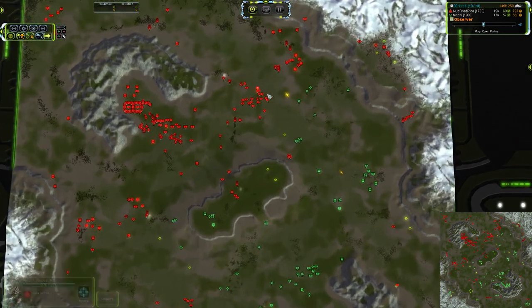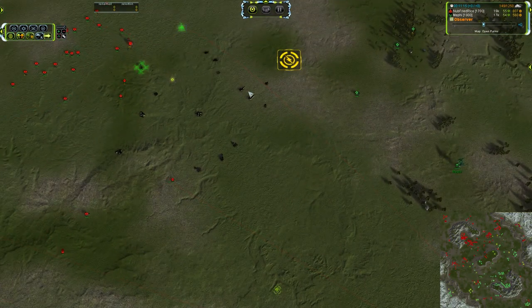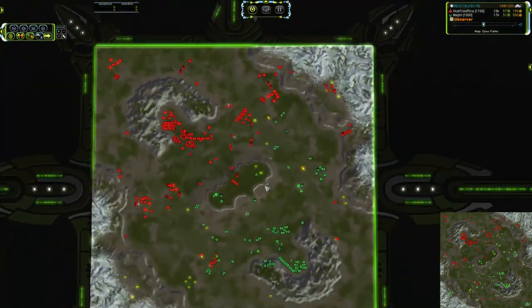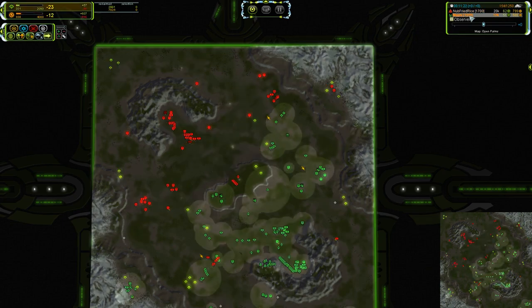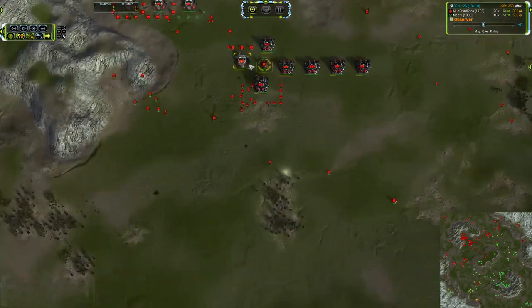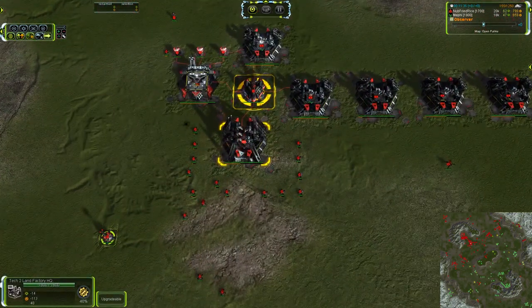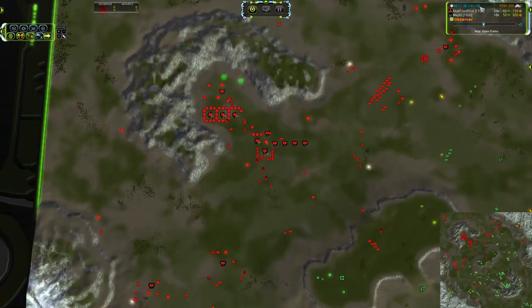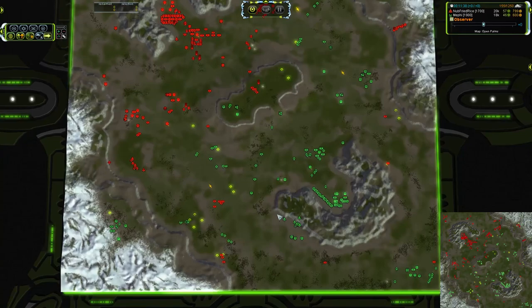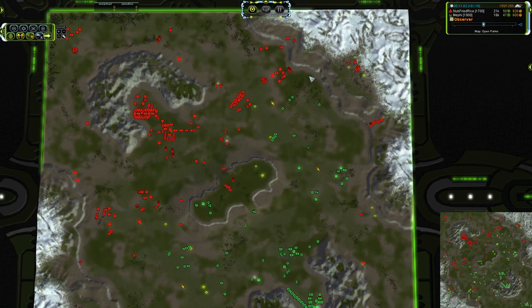Noob Fried Rice is now ahead — it was about even. Mephi was slightly higher, but now we see 60 versus 52, jumping around a bit because of the reclaim. So it's kind of hard to get a solid number, but Noob Fried Rice has a very narrow advantage. We already see some reclaim fields out here. Noob Fried Rice up to 3,600 and only three for Mephi — slight advantage to red. Got several factories moving with high assistance on this T2, and that is shifting to T3. An 11-minute T3 is fairly quick.